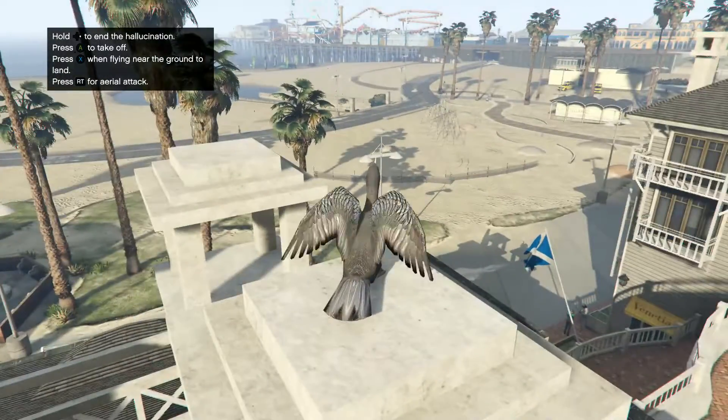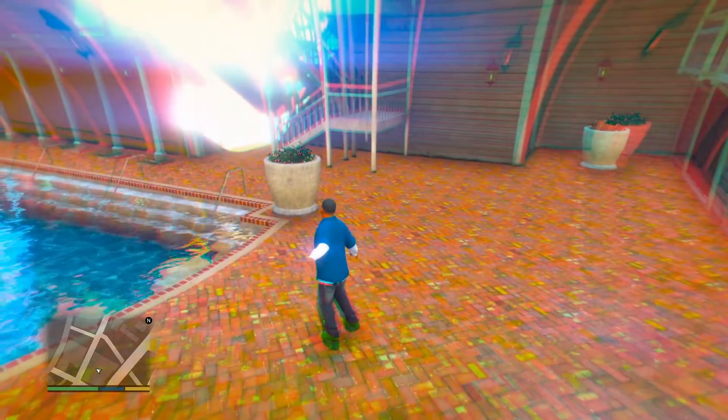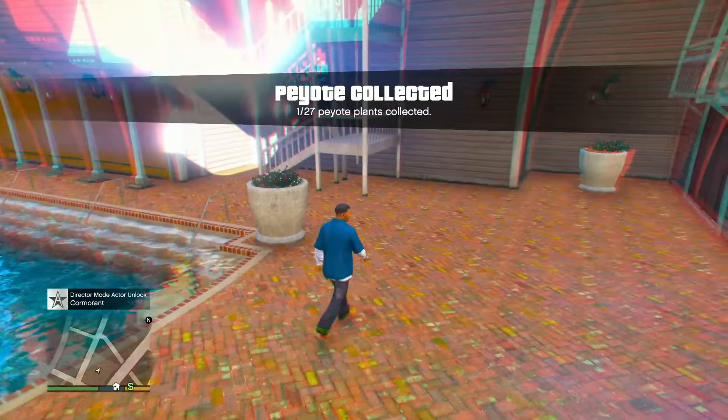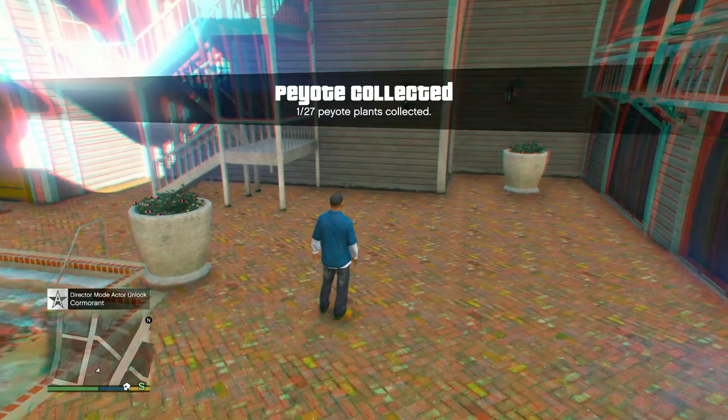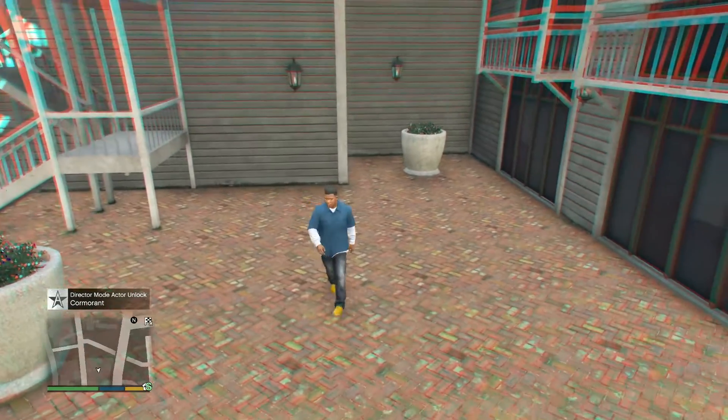So I got this bird. End the hallucination. And now we're ready to go. Another thing that you need is money in GTA Online, because for this we're going to be buying things that we're not going to end up spending money on — we're just going to buy them. But you need the money first in order to buy it.